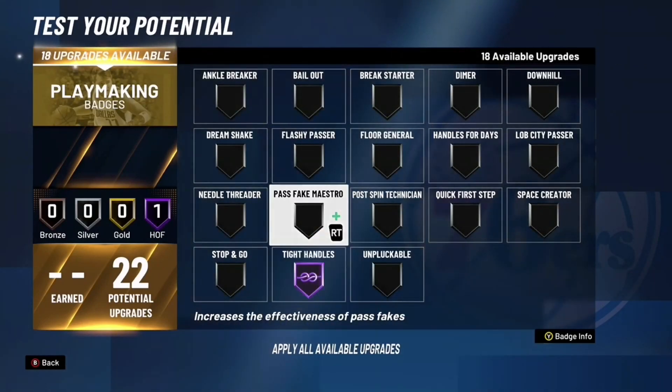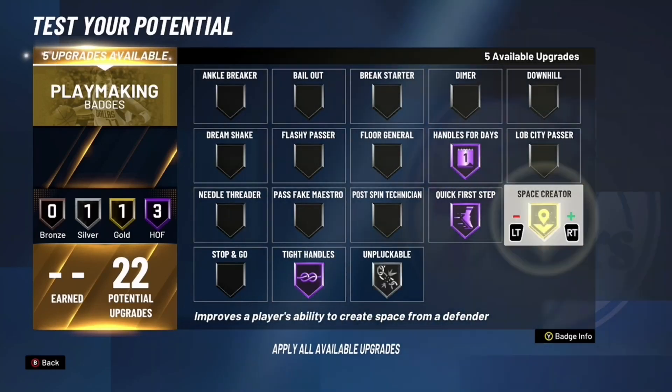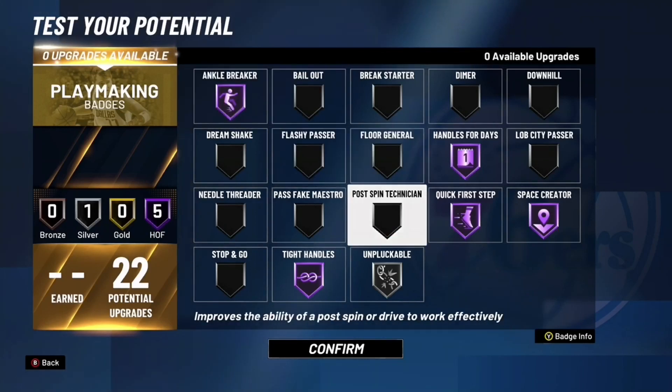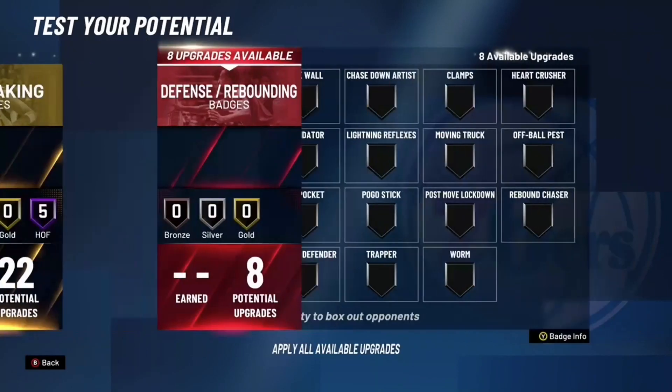For the playmaking, all you want to do is put tight handles hall of fame, quick first step hall of fame, handles for days hall of fame, and then space creator hall of fame — because it helps you get ankle breakers, it's that simple.